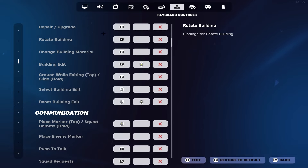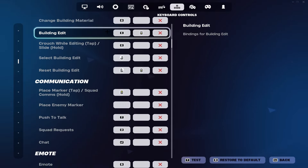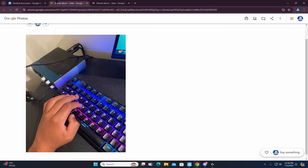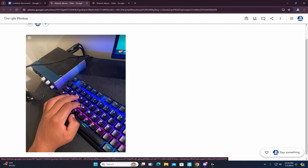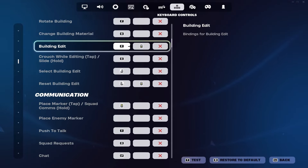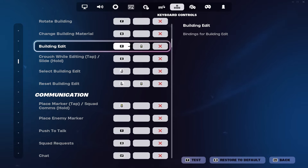For floor, I put it on V because I hit V with my thumb and it doesn't hinder any movement. For cone, I put it on Shift because it's on my pinky and also doesn't hinder movement. Trap doesn't really matter since traps aren't in the game, but I have it on X. For rotate building I have it on F — it can be a little awkward and I sometimes accidentally hit it on my sensitive Apex Pro keyboard. Change building material doesn't need to be super close but you still want to reach it.